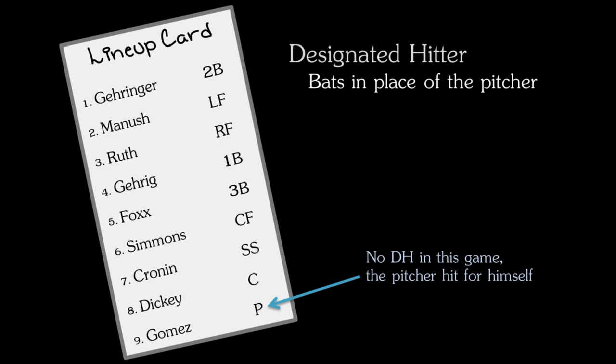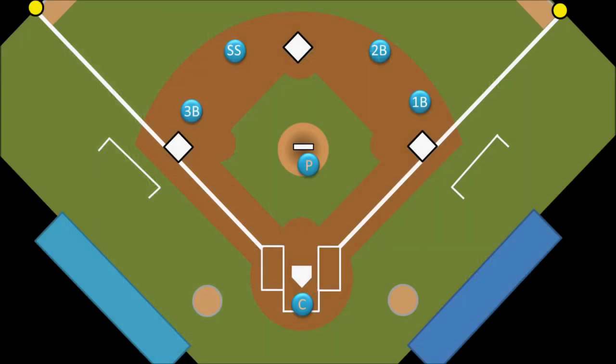Speaking of offensive players, where do they stand on the field? The batter will stand at home plate in the batter's box. If he succeeds in what he is trying to do, the batter will become a base runner and will then stand on or nearby one of the bases. For example, we would say that this guy is on first base.